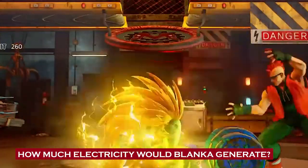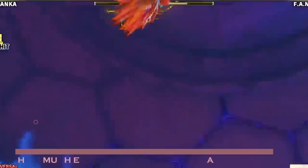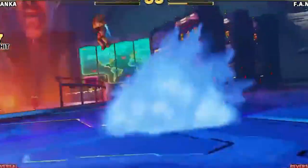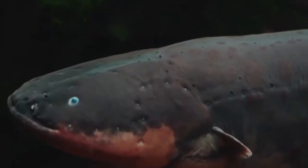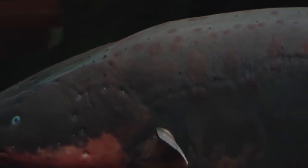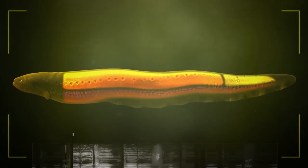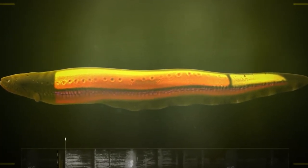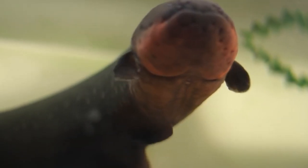The extent of Blanca's electrical capabilities is a matter of speculation, since he is a fictional character. However, we can make estimations based on real-world references. One comparison often made is between Blanca and the electric eel, which can generate shocks of up to 860 volts at one amp for a brief duration, produced by specialized organs called electrocytes that function like stacked batteries. Considering Blanca's large size compared to an electric eel, one might assume he could produce a greater amount of electricity.